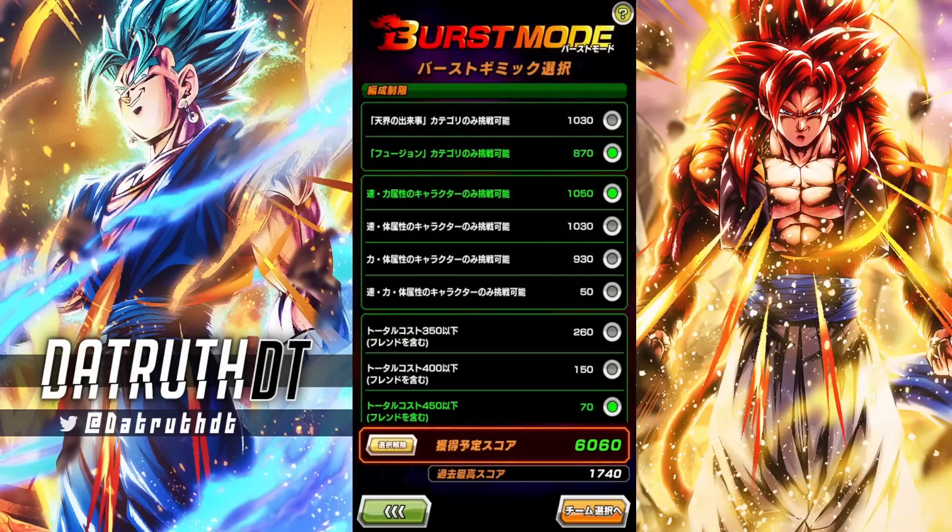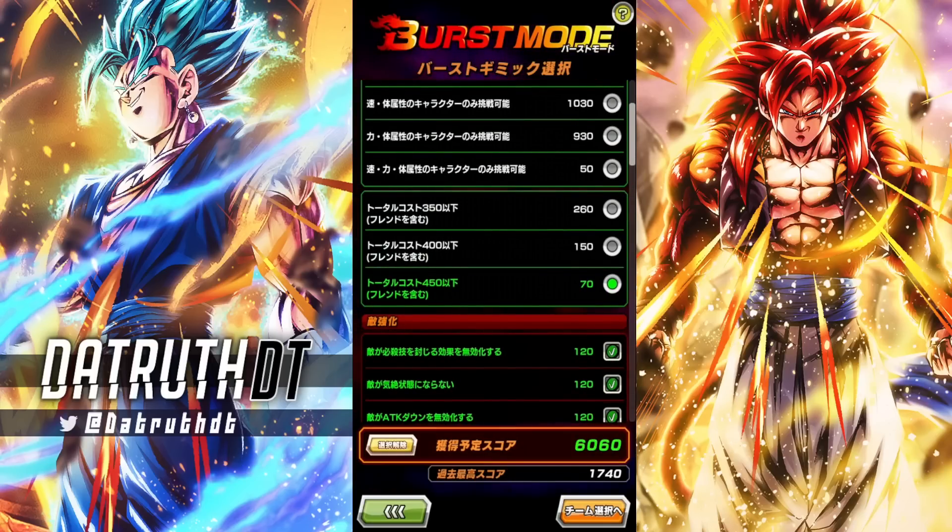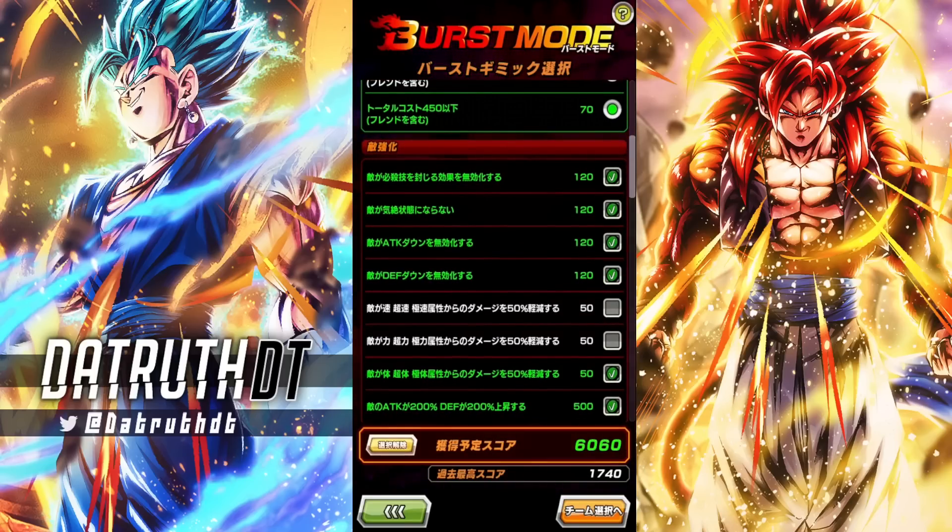One of the fun things about burst modes is that we can set the conditions ourselves. We need to hit 6,000 points. I figured doing a fusion run would be more fun at the start since we can use LR Blue Gogeta ZZA. We have that selected. The condition is that we can only use STR and AGL characters, since we're going up against Tech Vegeto Blue who is of course TEQ.